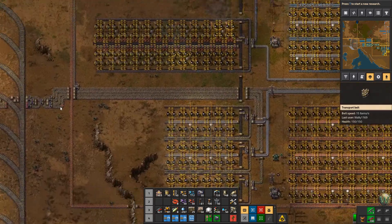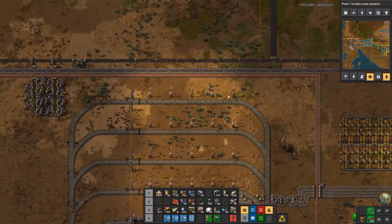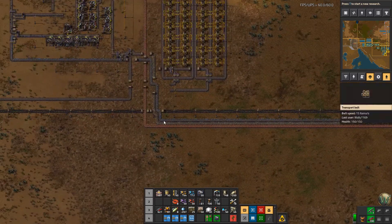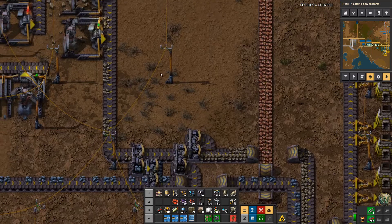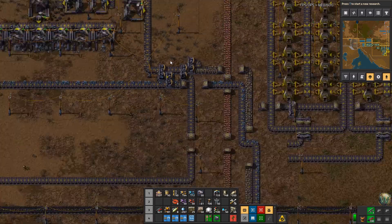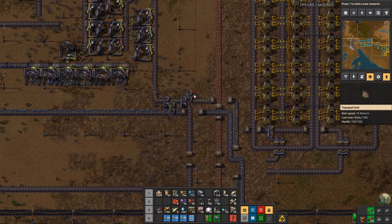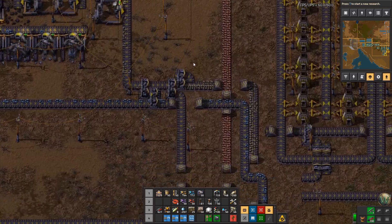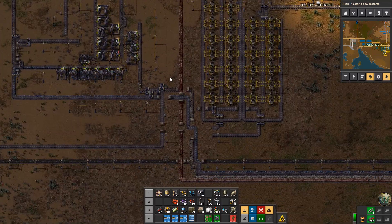Right now I'm trying to fill up the stockpile here. I also fed some fuel into the train — if you recall that was a problem before. I've come out here, cleaned up some of the miners and rebalanced this output from the stone here because there's only three miners left on it.